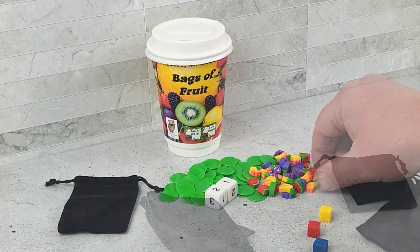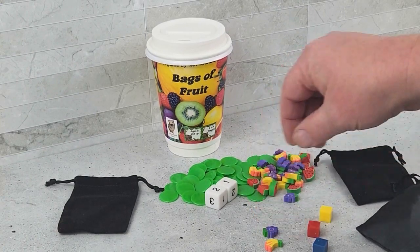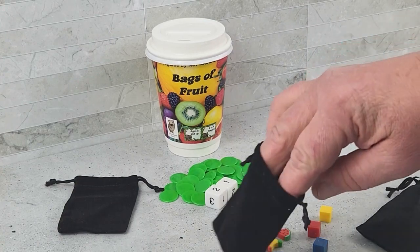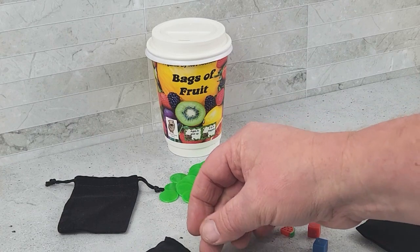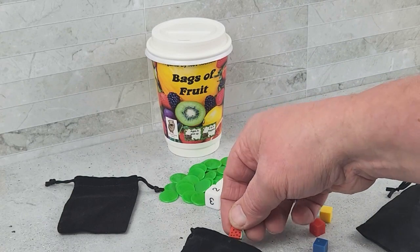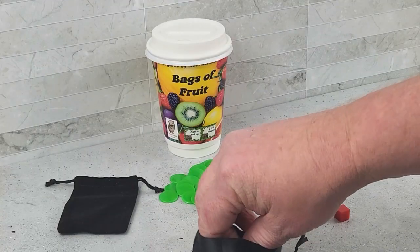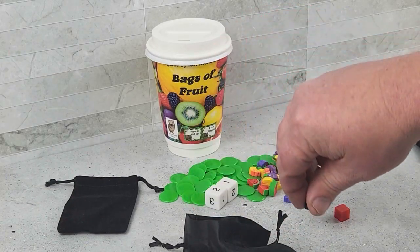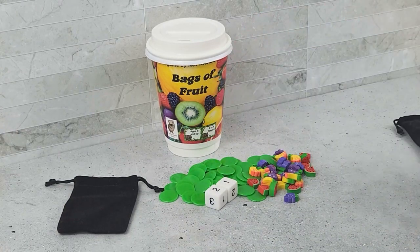There is a maximum of 5 cubes. The coloured cubes relate to the fruit: the red cube with the apple, the yellow cube with the banana, the blue cube with the grapes. If the player draws a black cube, they must stop immediately and place all the cubes back in the bag, except for the black cube, which stays out.